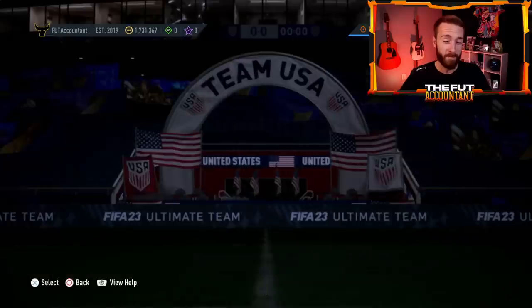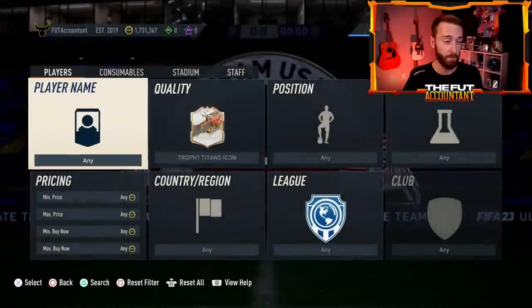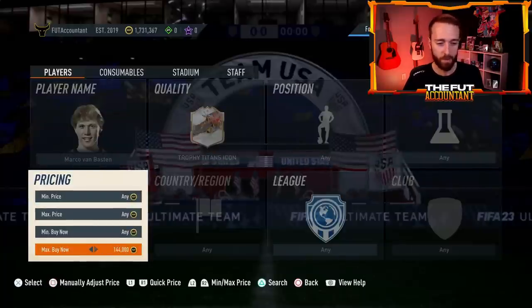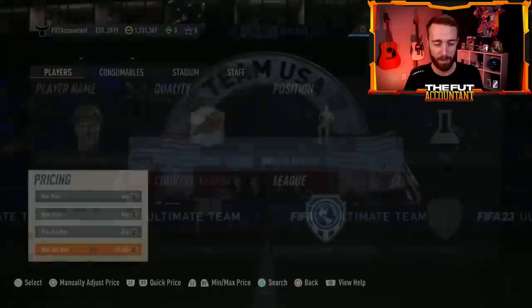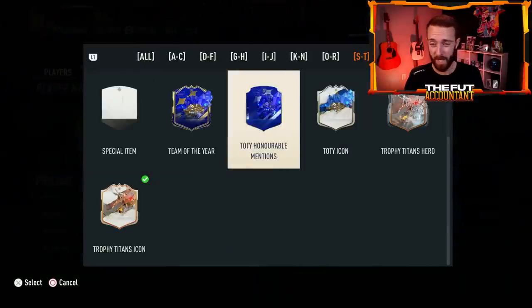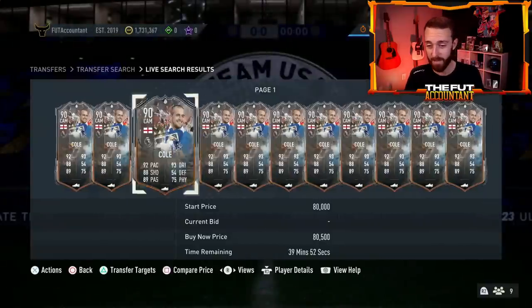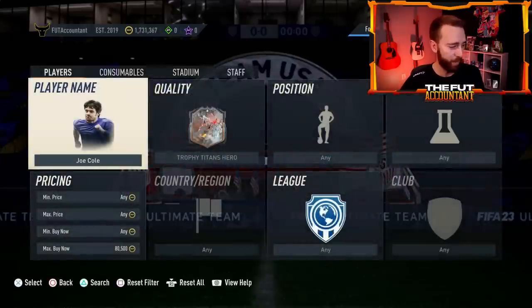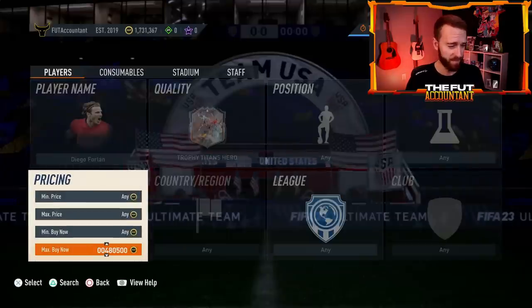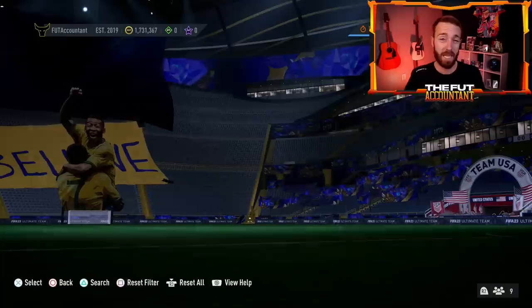First of all, tradable supply has meant some cards have gone down. Looking at Trophy Titans Team 2 — some of these guys have pretty big drop-offs from yesterday. Van Basten I sold at 200,000 coins; he's now below 150, sitting at 150k flat. Joe Cole's hero card was 110,000 coins on a little rise early Saturday morning, he is now 80k. Diego Forlan was almost 600,000 coins and right now he's like 450,000 coins. Raul might have affected his price a bit, but there was a lot of supply that hit the market yesterday.